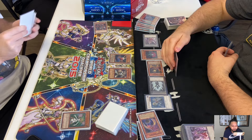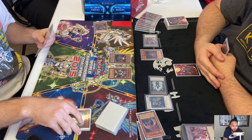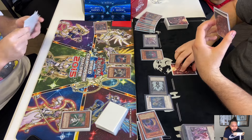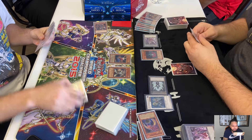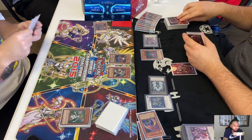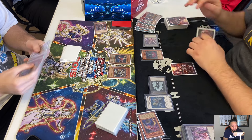So he hits the Lonefire, so Henry can Scrap Iron here. But Henry knows he has Honest, because he summoned the Honest the previous turn. So now he's like, ah, I'm just gonna protect it. So Mergeam has Gores, Honest, and two other cards that we don't know.